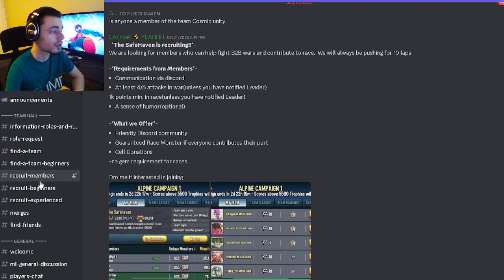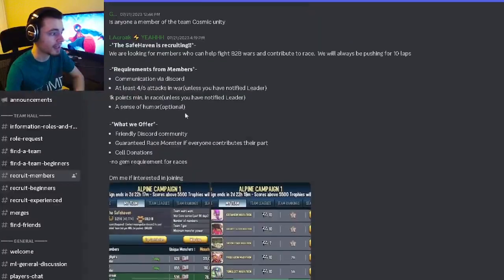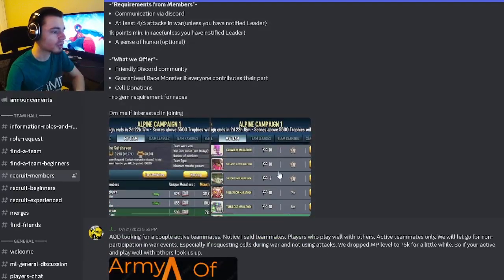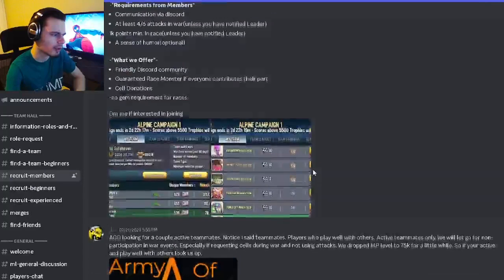This is of course even if you are looking for a team and not recruiting members. Once you are here, you'll be brought to a bunch of different teams and you will want to look for one with all of this different information so you know what you're getting yourself into. You also want to be able to see the race log and hopefully the war log, but a lot of teams don't even post the war logs, so if it's just the race log, that is fine.